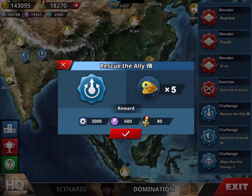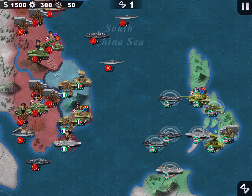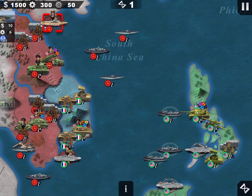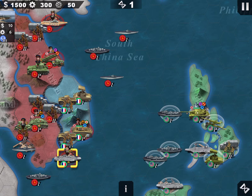Let's play Rescue the Alley number eight. The difficulty is increasing — five generals and eighty medals. We're in the Philippines, we have 12 turns to protect our armies and kill a couple of targets. We need to kill Kuznetsov and Zhukov, while helping Leclerc and protecting the carrier.